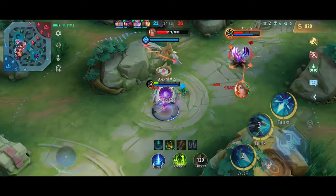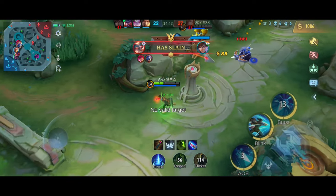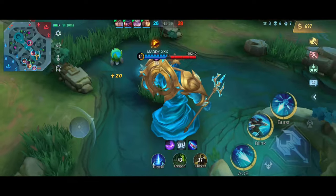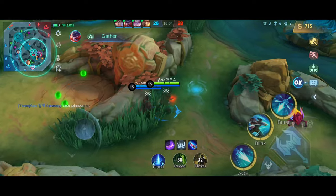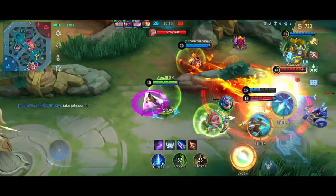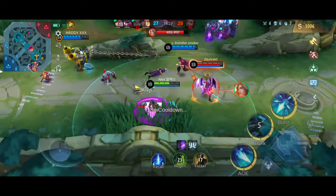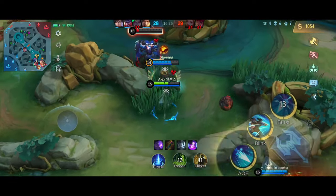It becomes really difficult to use him when the opponent picks heroes with high burst damage and high CC effects. As you can see in this gameplay, I got targeted by Johnson and Lancelot the entire game. Johnson and Lancelot are good counterpicks against Brody, and there's not a lot you can do in situations like these, especially if you can't get close to the enemies without getting stunned. So if you find yourself in a situation like this, wait for the right time and join the teamfight right after you see the heroes that can kill you use up their skills. Remember that positioning and timing is the key, especially when the enemies are targeting you. Always expect the enemies to target you when you are using marksmen and mage heroes, because these two roles are the main damage dealers in a teamfight.